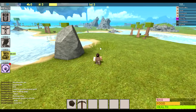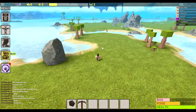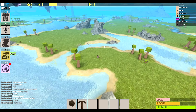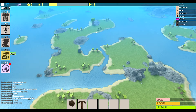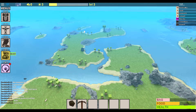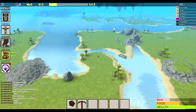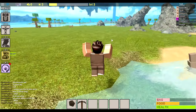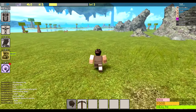Once you've got a stone pick, you want to work your way to go and get iron. Iron is located in caves — there's one cave down here. You can pretty much just go around looking into caves to find iron. I'm going to go get some iron and smelt it up.